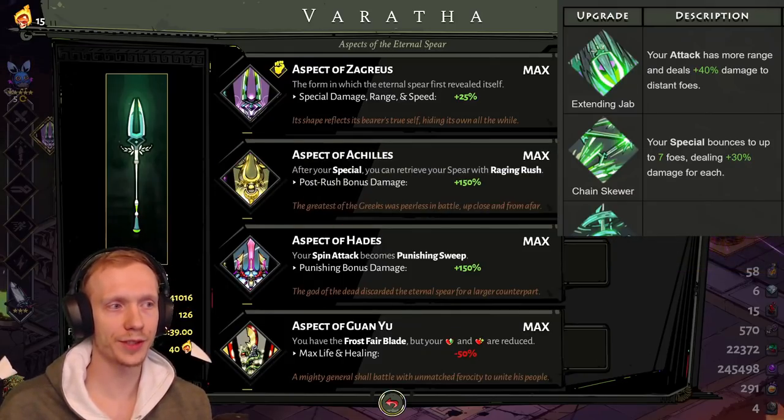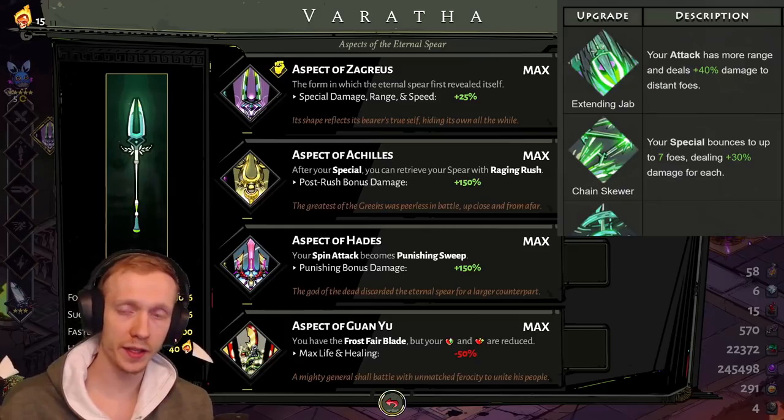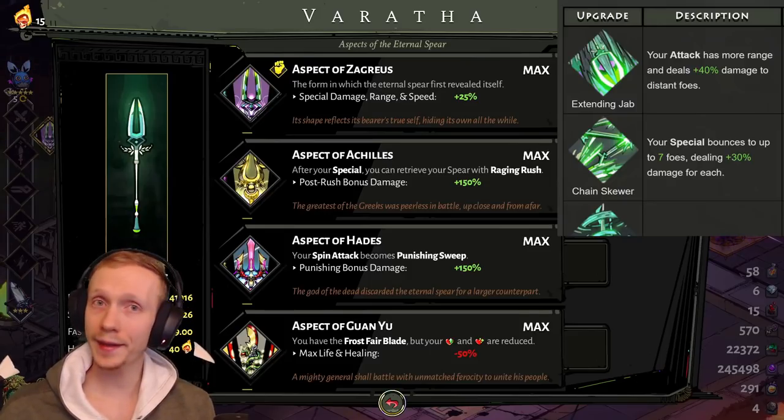Next is Chain Skewer: your special bounces to up to seven foes dealing 30% more damage for each bounce. If you were going to use it, I'd try it with Zag's aspect most, then maybe Hades aspect — it's not compatible with Guan Yu. It's not as powerful as it sounds because when you throw the spear it bounces around and during that time you don't have your spear. You're mostly just running away, maybe throwing out a cast, and then you still have to retrieve it. It's okay but I'd mostly avoid it.